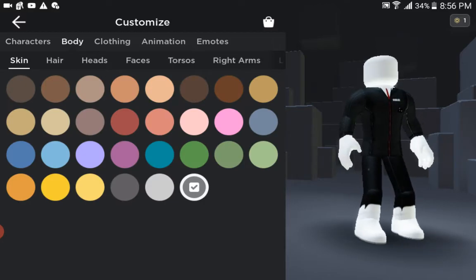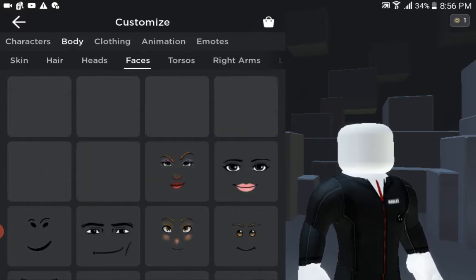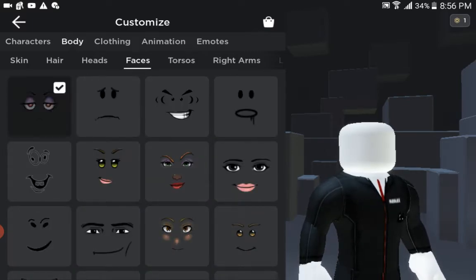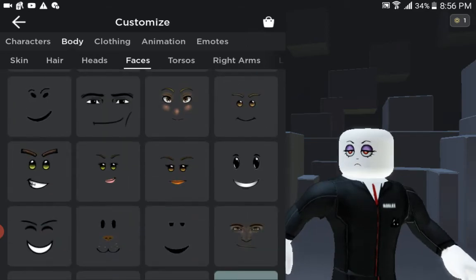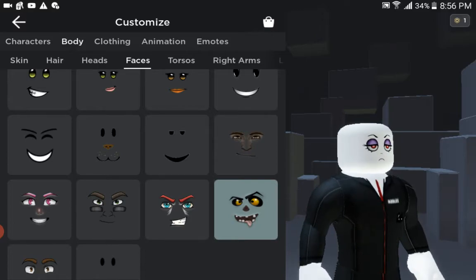Okay, this takes a little bit. You go to Faces and you see the adorable puppy. If I change the face it looks like this. But if you go down in my items, you see I have the adorable puppy.